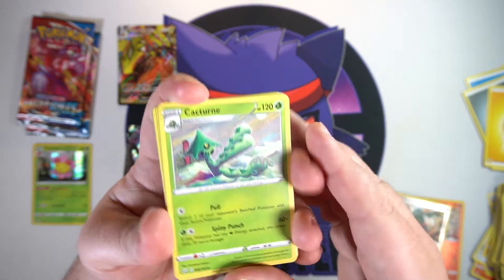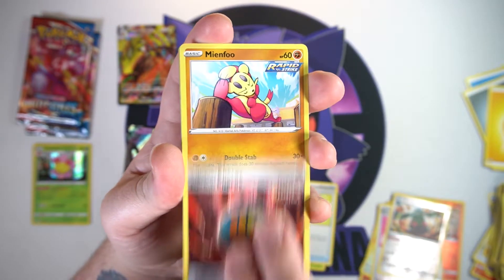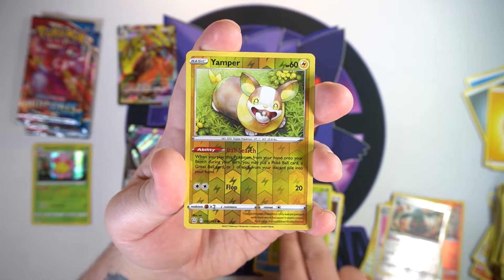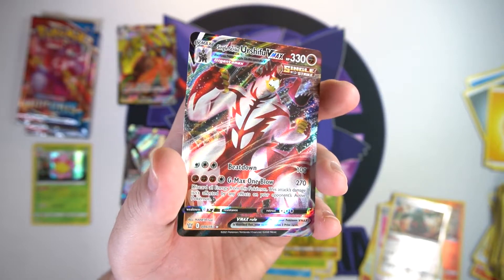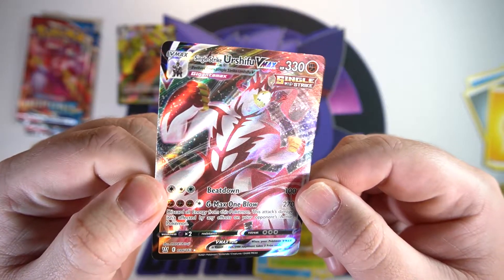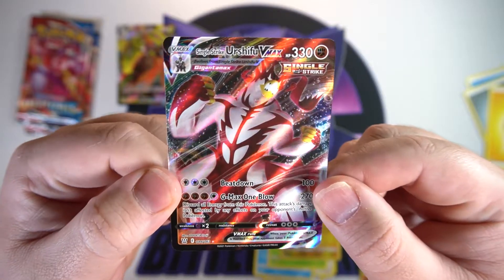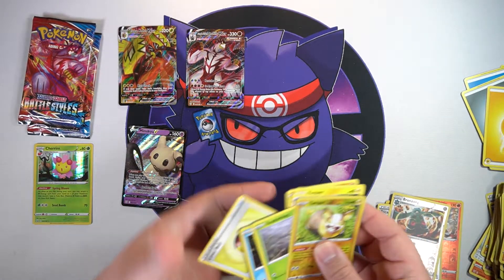We got a Cacturne, Level Ball - love it. Single Strike Energy, a Meinfoo, another Yamper - pulled a lot of those today. Glameow, a Corphish, a Scatterbug, a reverse Yamper. And on the end we got another V-Max - Single Strike Urshifu! One I have already pulled but it is a nice one. The Gigantamax Urshifu just looks so freaking intimidating. Not a bad card, I will take it.